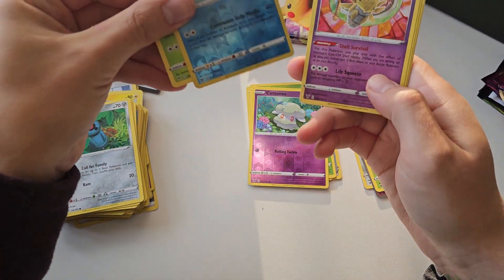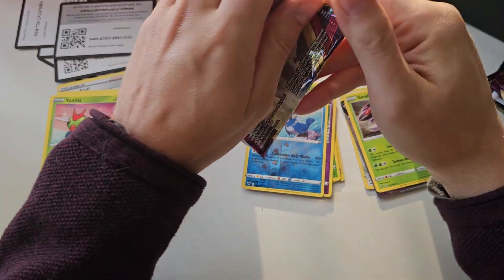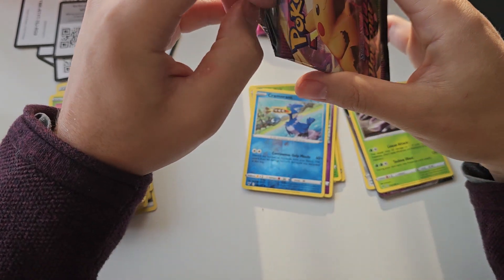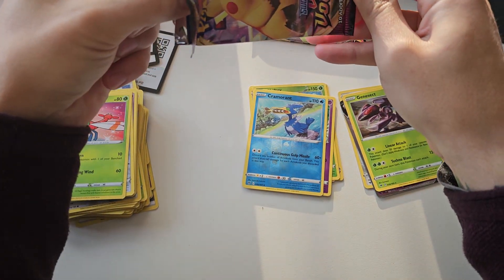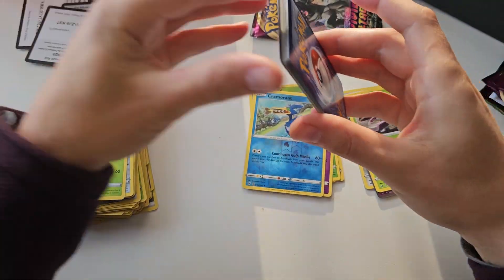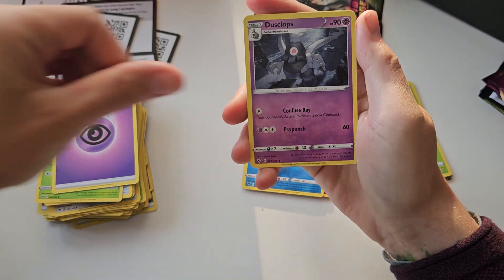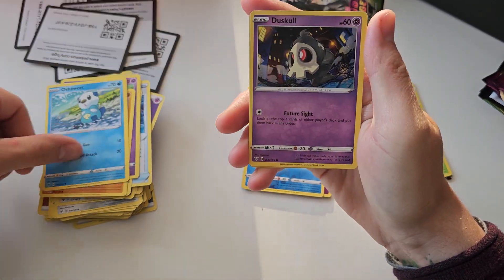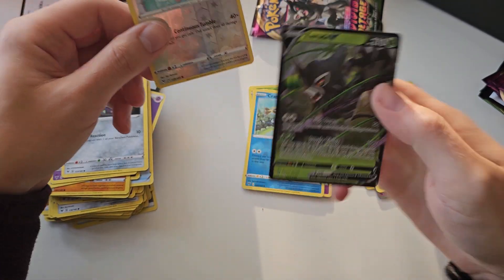Let's see, diving right into it — just a Cramorant. Two packs left, two chances to get the Chunkachu. Pikachu full art I believe as well — that's also a pretty nice pull. Let's see. Another hit pack. Code card, four from the back. Fire energy — no. Psychic, then a Drillbar, Oshawa, Dusko, Ferro Seed, a Reverse Wishmore, and a Zeroot V in the back.